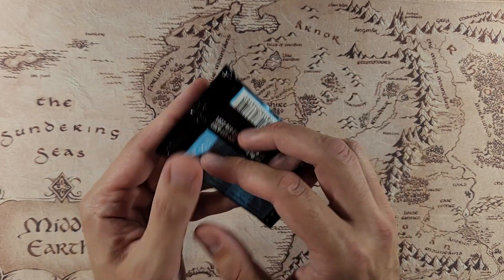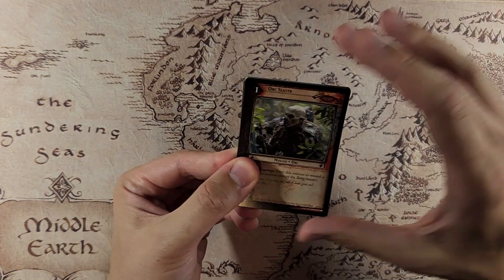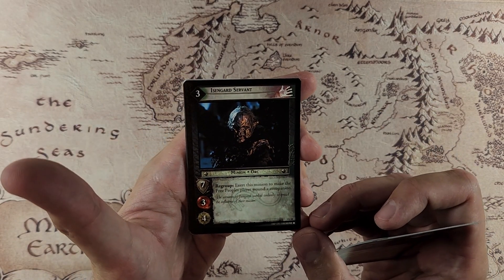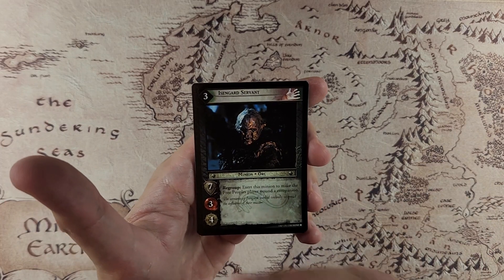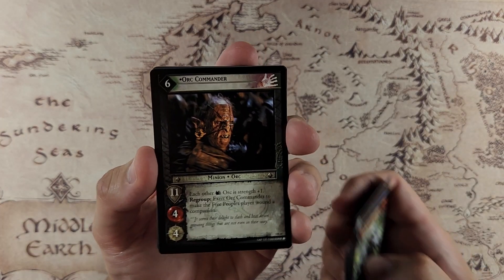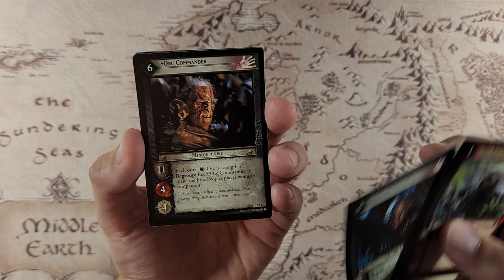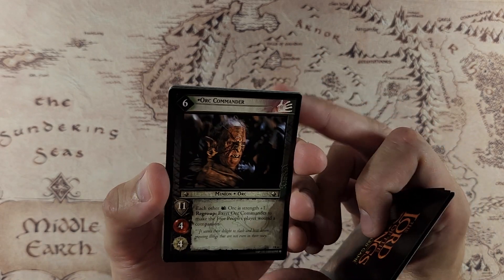Our last pack — Realms of the Elf Lords. Got the Orc Slayer, Royal Welcome, Isengard Servant — we're up to like three of that one, and that's actually a good card. In the regroup, you can exert him to make the Free Peoples player wound a companion. So if your opponent doesn't wound this guy at all, you can wound two people by exerting him twice — pretty decent. Our rare is the Orc Commander — that is actually super sweet because that's the rare that goes with the deck that we got. Gives each other Orc Strength plus one, and he can have his own good exertion ability — he's like a souped-up version, four Vitality. Pretty cool to get the guy that goes with the deck.